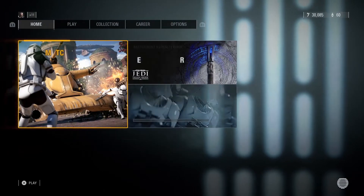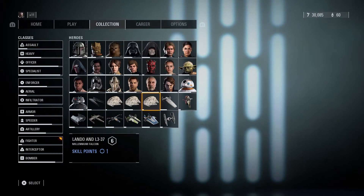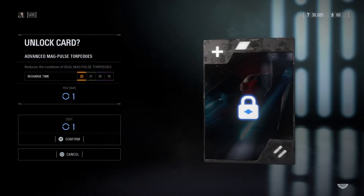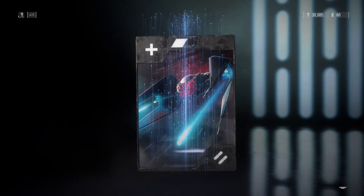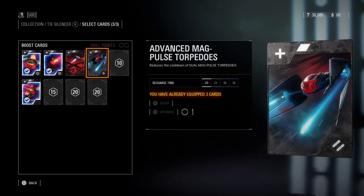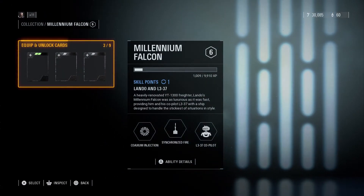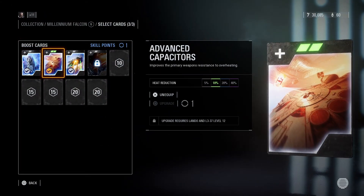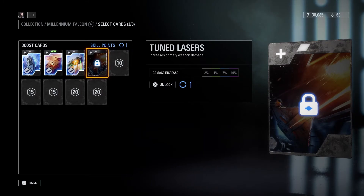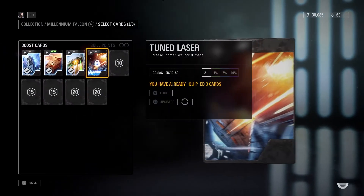We have two more hero starfighters: Kylo Ren's ship and Lando and L3. Starting with Kylo's — we're at level 6 so we can level something up. Let's go ahead and unlock the star card so we have more options. That unlocked: reduces the cooldown of dual magpulse torpedoes. Now for Lando and L3 — we can't quite reach the blue star card yet, we need to get to level 12. So let's just unlock the next star card and increase primary weapon damage.